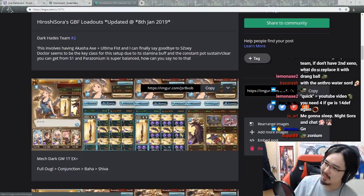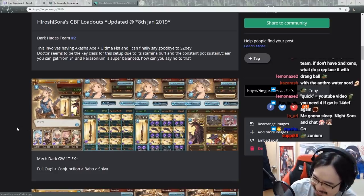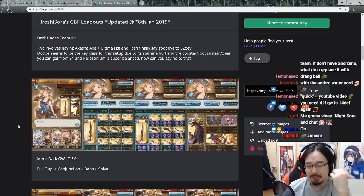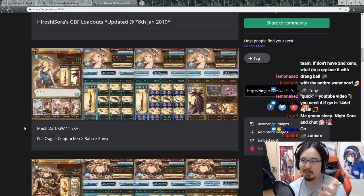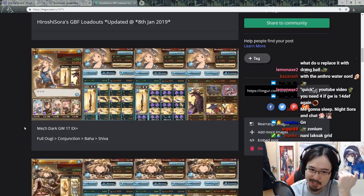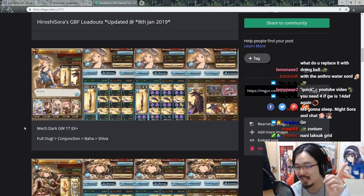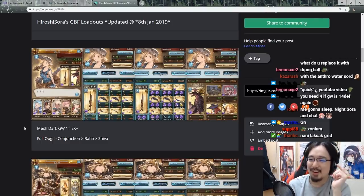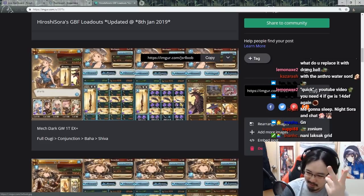The other thing I added in is my Guild War one-turn EX plus mechanic lineup. Basically, that whole one-turn EX plus for Guild War — because now the upcoming Guild War is going to include elemental resist. So I added all of those in, except for Light because I'm not confirmed on my Light yet. It doesn't seem to be consistent, so I'm not sure. My Light still sucks on the whole one-turn Guild War thing. I do have Dark, Fire, Water, Wind, and Earth — only Light I do not have confirmed.